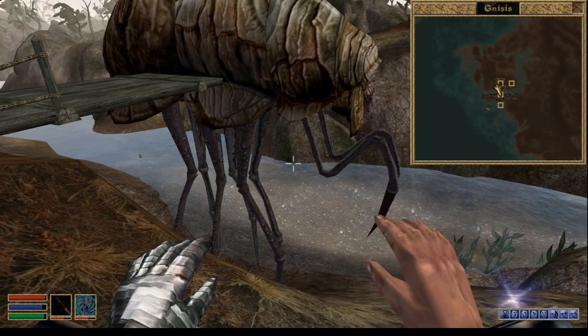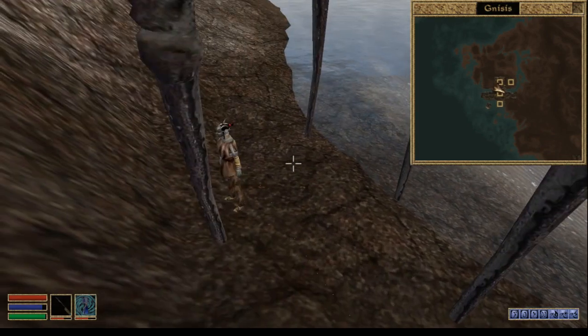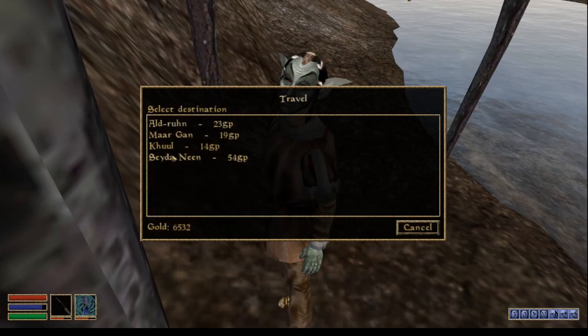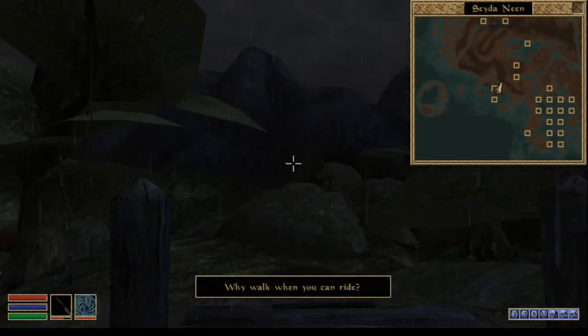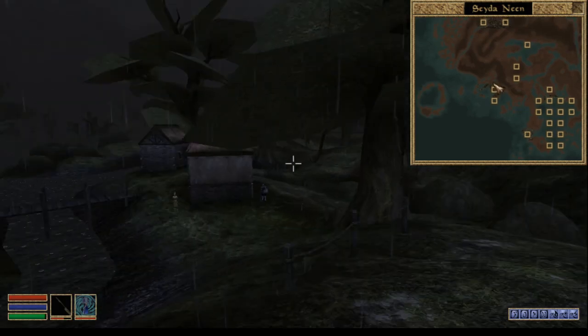Let me just kill this. Approach him with two weapons so travel to Sidonien will be cheaper. We're going back here because there is a trader that buys everything and has good prices. That's it — thank you for watching and see you.